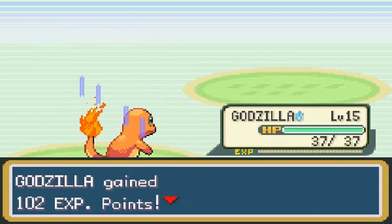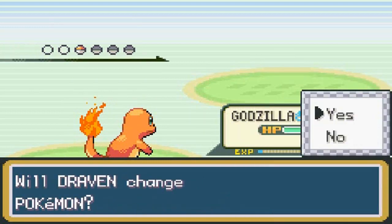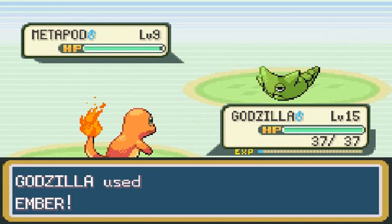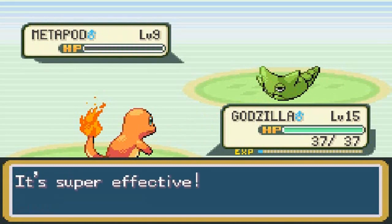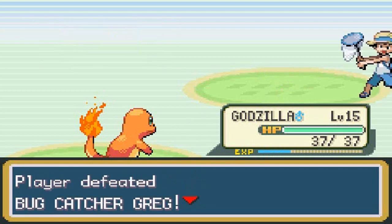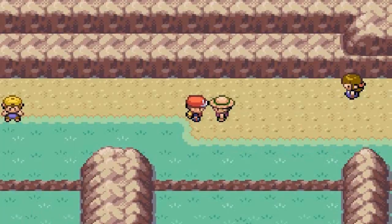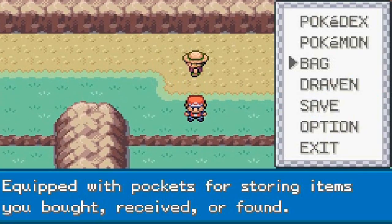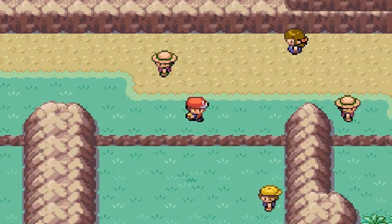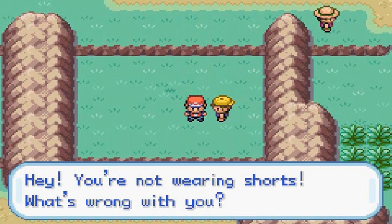Charmander grows to level 15 and is going to be powerful. He sends out Metapod — let's stay with Charmander. Ember attack for the win! Easy victory. Bug Catcher Greg is done — he says 'if I had new Pokemon I would have won.' If you had evolved your Pokemon you probably would have won, and that's a probably.